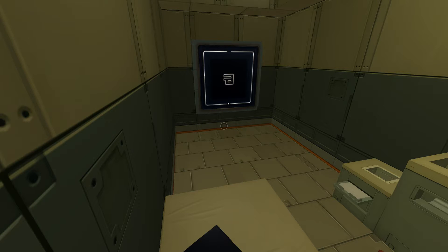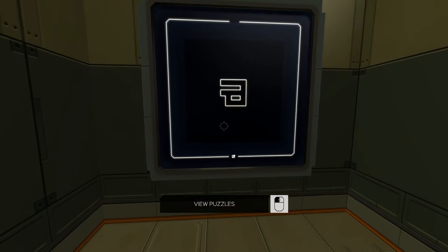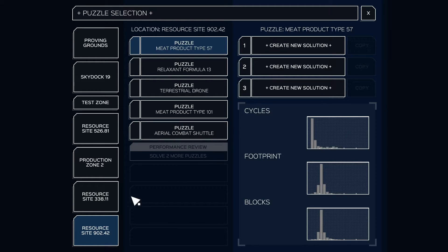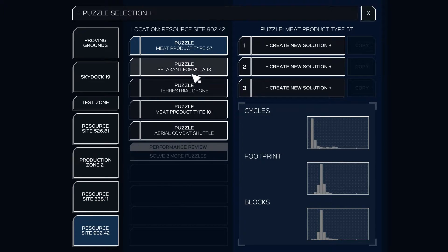Hello and welcome once again to another episode of PaulPlay's InfiniFactory. The last puzzle we did was the Anti-Javelin Point Defense, and that's opened up resource site 902.42 and five new puzzles. On with the first of them — puzzle: meet product type 57.